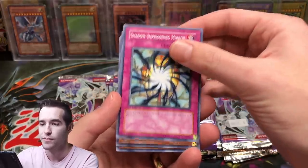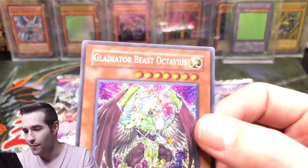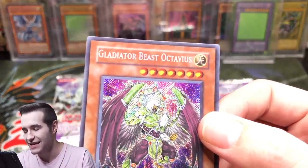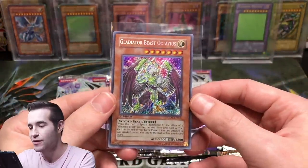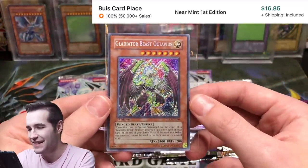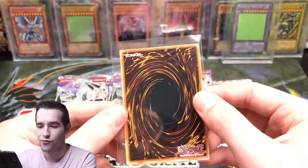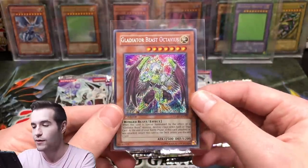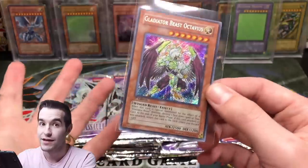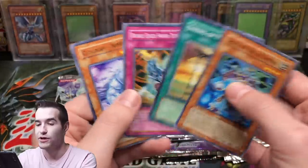Doctor of Sparta, Spirit of the Six Samurai, Shadow Imprisoning Mirror — a secret! We got a secret! It's got a slice through the G up there. We got a Secret Rare Gladiator Beast Octavius! We're already doing better than last time. Secret Rare Gladiator Beast Octavius — that is incredible. It's got some print lines on the back, but either way it is a secret rare and we did not even pull one out of 100 packs.